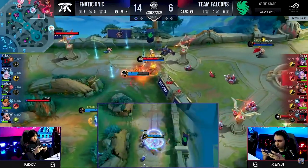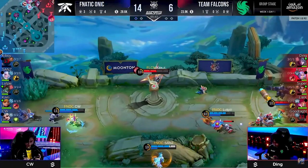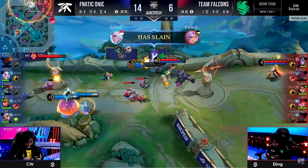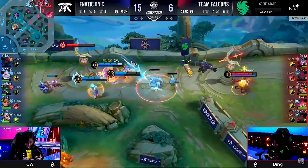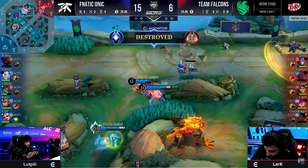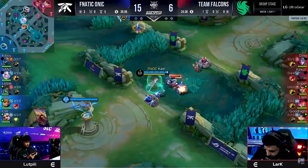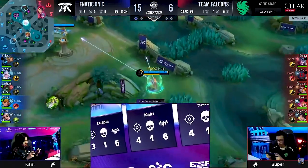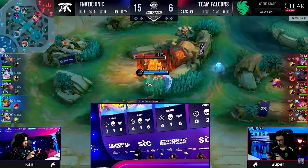Fnatic Onyx say no more sacrifices — we've done what we can. We can only get Goodnight. Cease fire underneath the tier two. Zanz gets a kill and another body dropped up top. Fnatic Onyx don't want to stop — they're just running out of patience. Team Falcons, you're going to play real passive? No worries. We're just going to start walking up. All of this starting because they won their individual lanes.